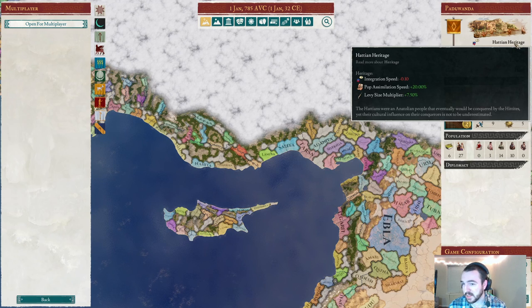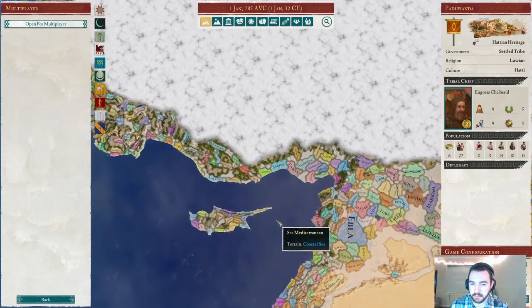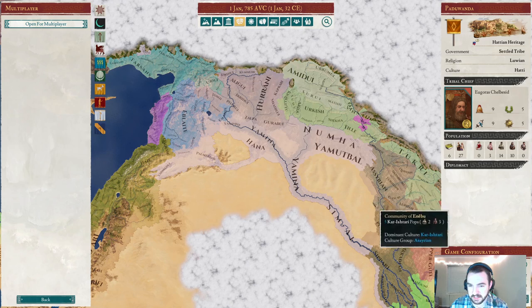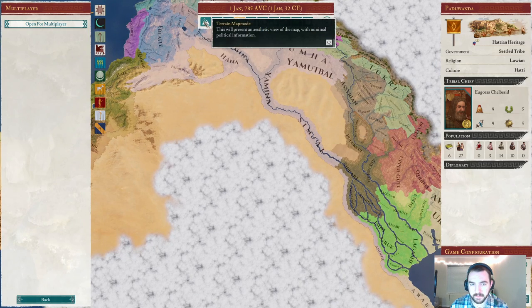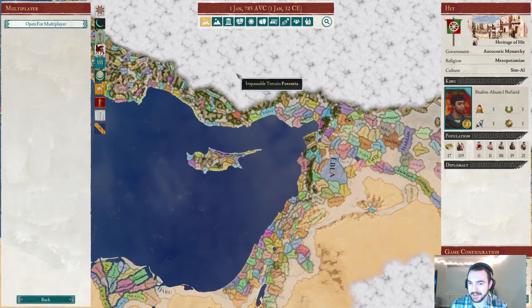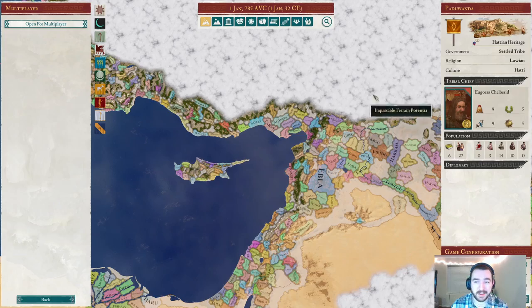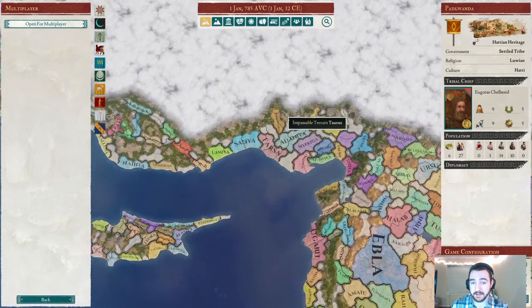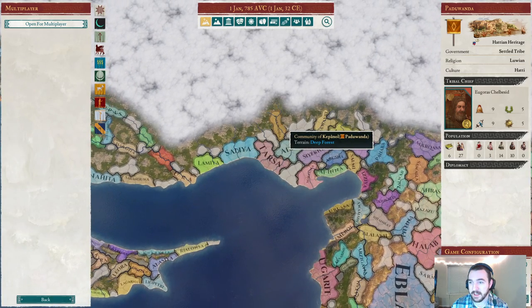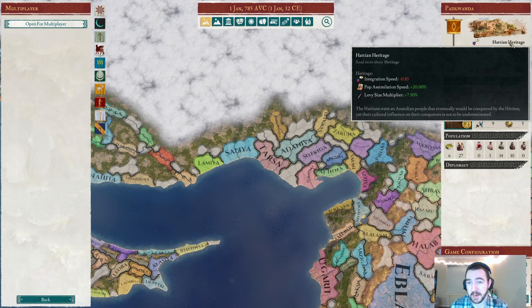The Hattians were an Anatolian people that would eventually be conquered by the Hittites, yet their cultural influence on their conquerors is not to be underestimated. I'm fairly sure we're in a pre-Hittite situation here. The Hittites aren't a major presence on this map at this time, so we're fine for now. Either way, we are here and we're going to be spreading the very rare Hattie culture all over the place, with the help of that very powerful heritage modifier.